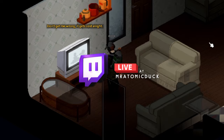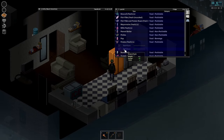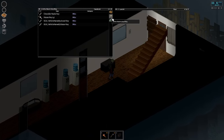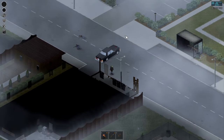Trapping is a survivalist skill in Project Zomboid that involves catching and butchering wild animals in order to survive. It's incredibly useful and often a necessity when surviving past the electricity shutoff point in any playthrough, as you'll ideally want plenty of meat to combine with vegetables and fruit that you'll likely be growing through farming. Like with anything in Project Zomboid, there's often a best way to get things done, and trapping is no exception.